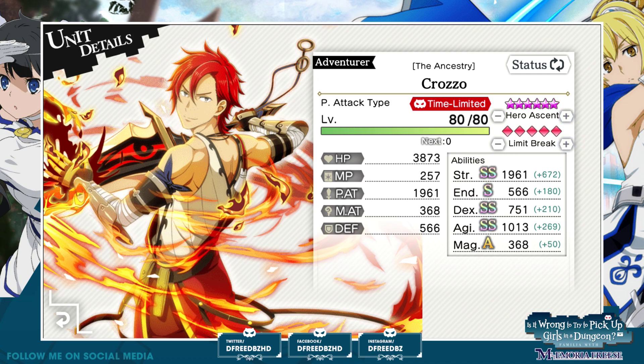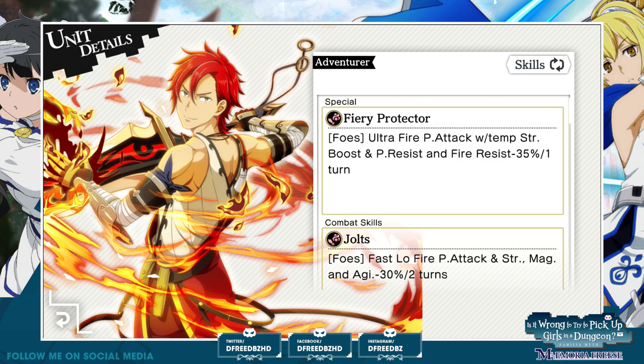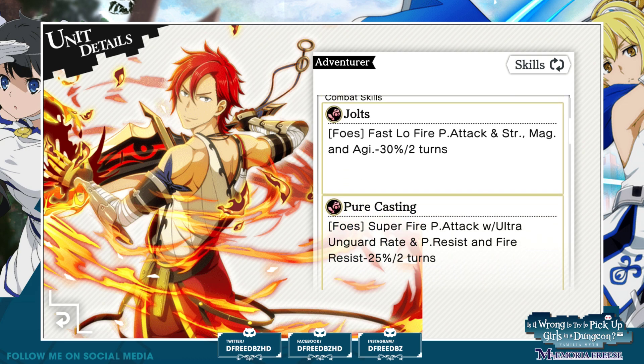Crozo. Another almost 2,000 strength — very good stats of course. Endurance and dexterity looking nice as well. Another fire type unit. Multi-target, ultra fire physical attack with a temporary strength boost, and physical resist and fire resist minus 35% for one turn. Holy crap, man. In conjunction with what the Argonaut is doing, this is nuts. In conjunction with any fire unit, this is nuts — physical resistance and fire resist debuff on all enemies, with a strength bonus as well in there for him. Yikes.